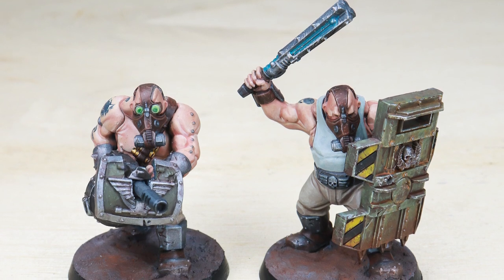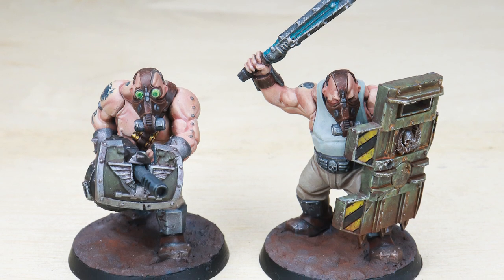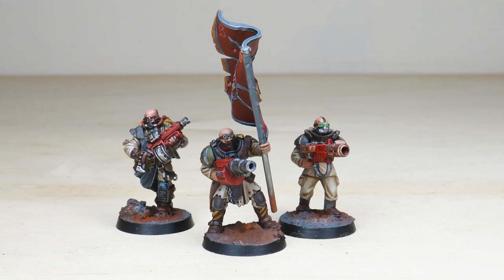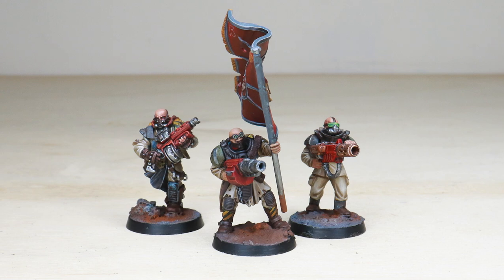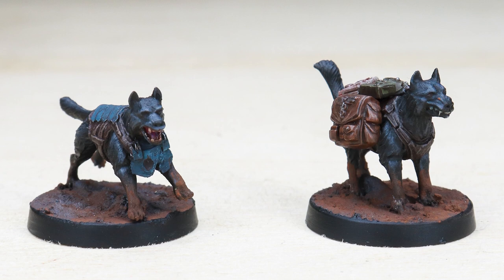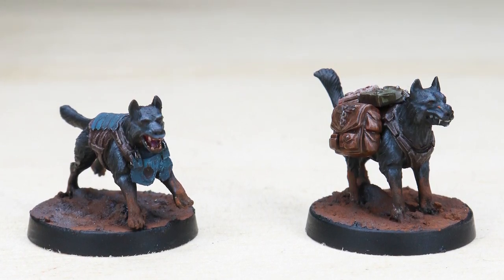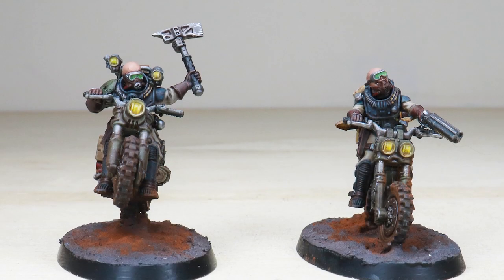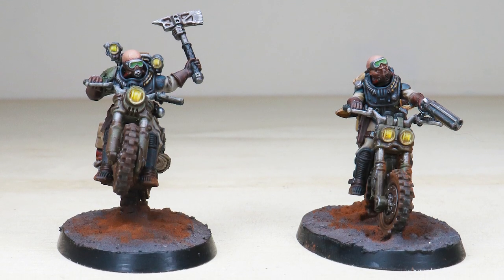Hey guys, hope you're all well and welcome to this showcase video. We have an awesome Savlar Chem Dogs Kill Team commission showcase for you to check out today — a really great selection of miniatures. You've got some Ogryns, some Imperial Guard infantry, and some awesome rough rider bikers. Our client asked us to paint these up as a Savlar Chem Dogs Kill Team. If you're unfamiliar with them, they are a regiment of the Imperial Guard Astra Militarum with a really cool background — I'll put a link to the Lexicanum entry below.